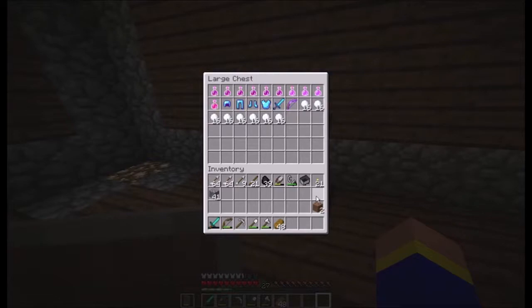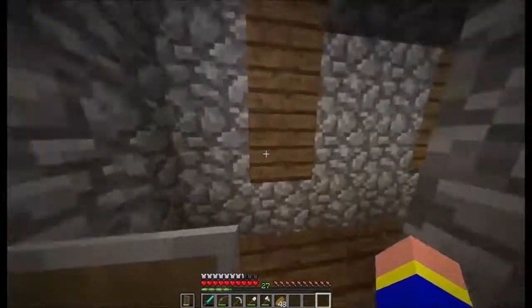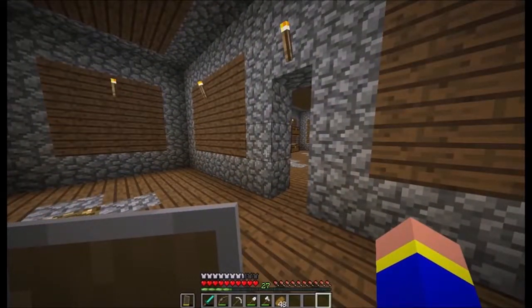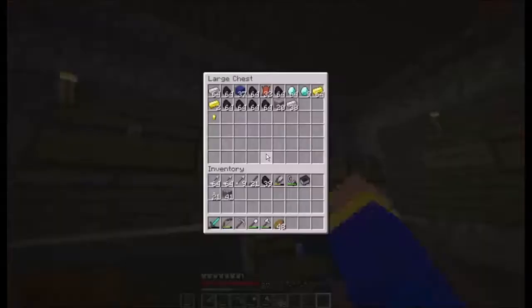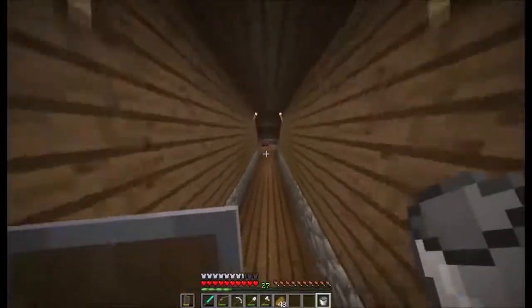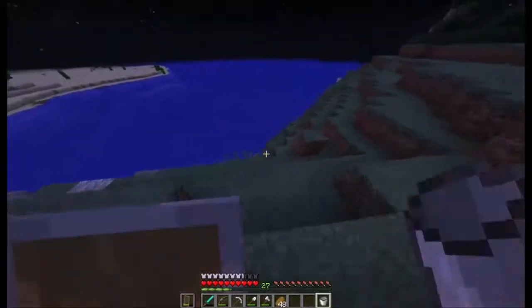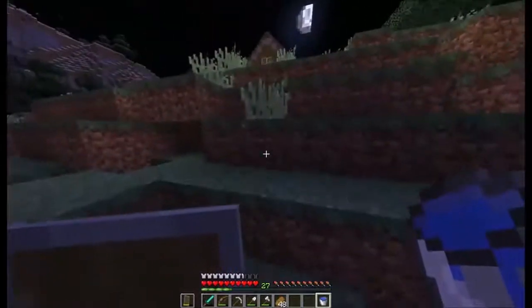Wait, where did my water bucket go? I had a water bucket. We're going to have to get a water bucket — I must have lost it when I died in the Nether between episodes. Let's get three pieces of iron, make a bucket, and grab some water. I always carry water in my pocket because you can get rid of it easily but you're not always going to be near a water source.